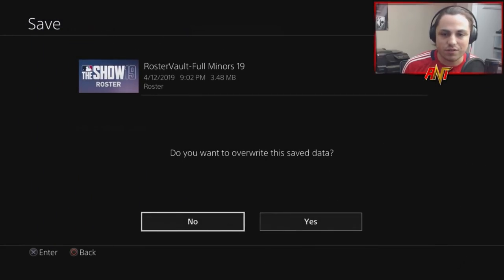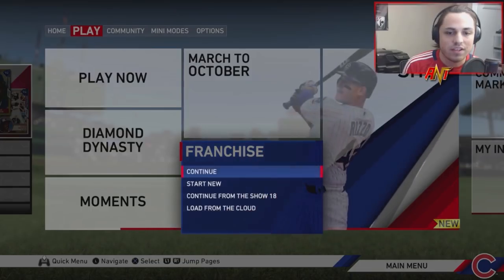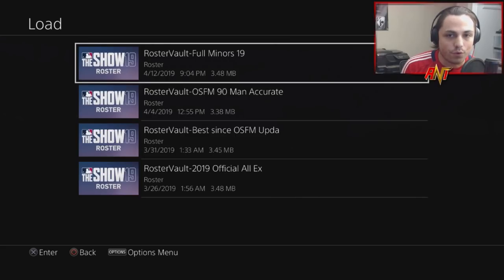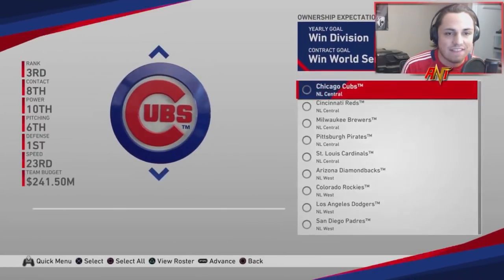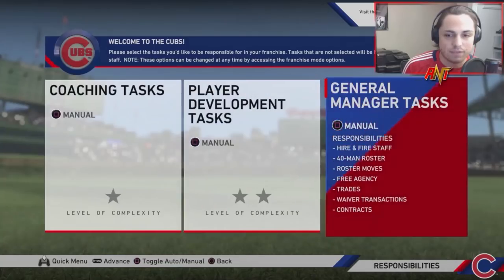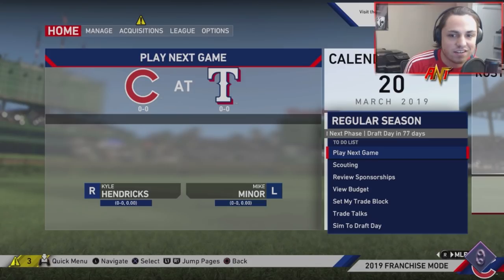Once it's saved, when you go into a franchise you go to Start New, obviously load saved roster, then select Full Miners 19 — that's the name of the roster. Pick your team, whichever one you want. We'll just pick the Cubs since I'm a Cubs fan. Go into your franchise and it's right there.